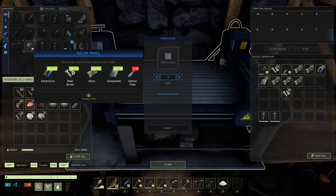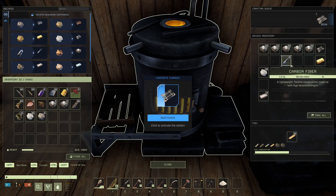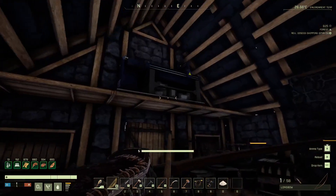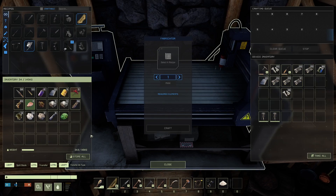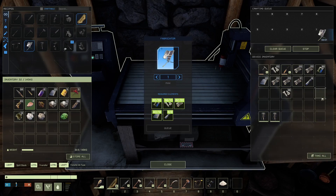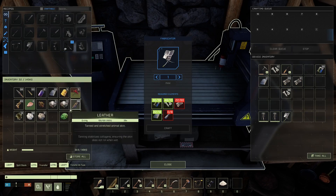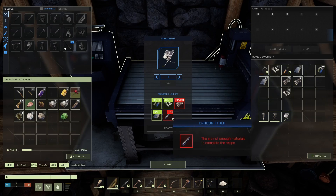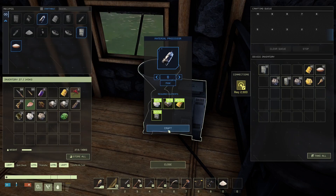We're just waiting on the carbon fiber now, and we also need more glass. Oh, the carbon fiber's done. Hold on - we need another eight of those. Yeah we need another eight of those, so I messed that up. Let's just get that done because we need a second one. So we need another eight - all right, six there.